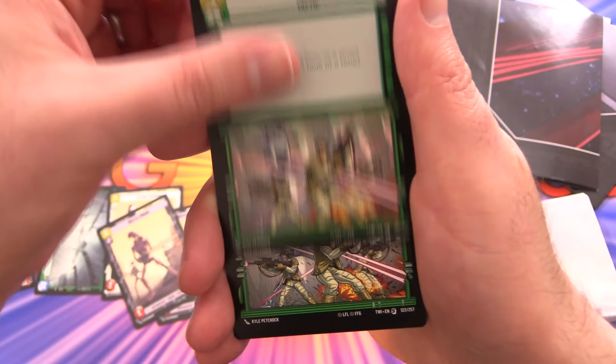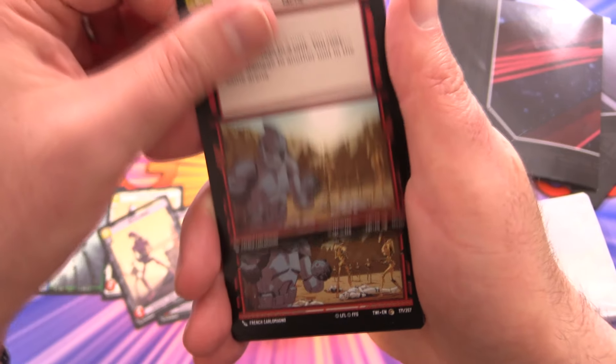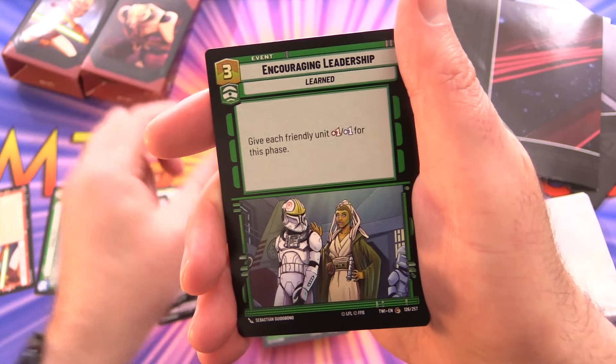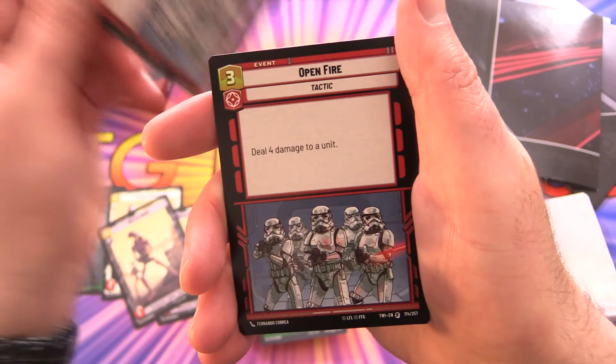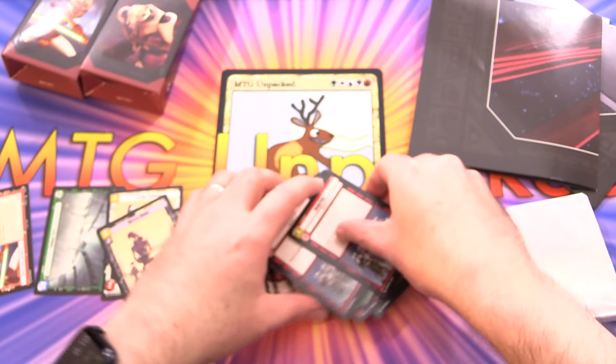Outflank — a tactic, two of those. Grenade Strike — another tactic, two of those. Synchronize Strike, Encouraging Leadership, and Open Fire. So lots of tactics at the end here — three of those.